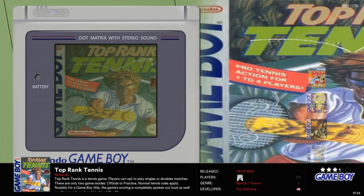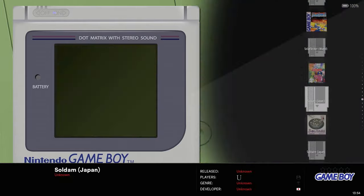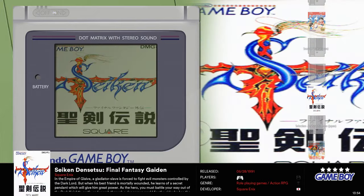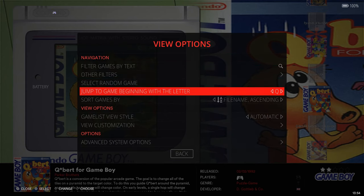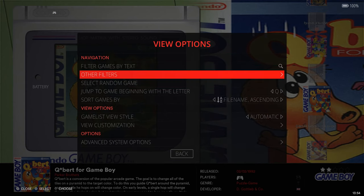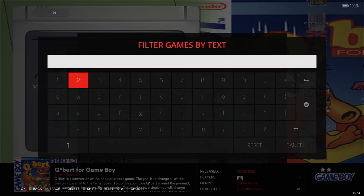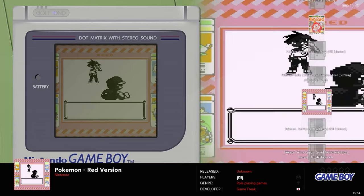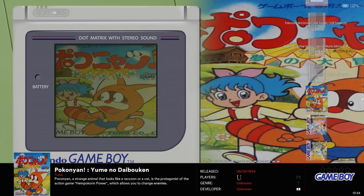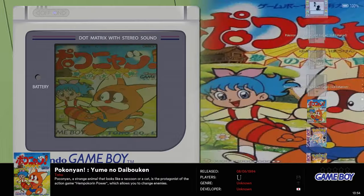Does it have Pokemon? People want to know that. While we're getting to Pokemon, I did want to show you that hitting the upper trigger allows me to jump pages. You can also hit select on your controller at any point and then jump to a letter, select a random game, or filter games by genre. You can even type it in - P-O-K. Pokemon Blue, Gold, Red, Yellow are on here, and you have other versions as well. Lots of games to play around with there.